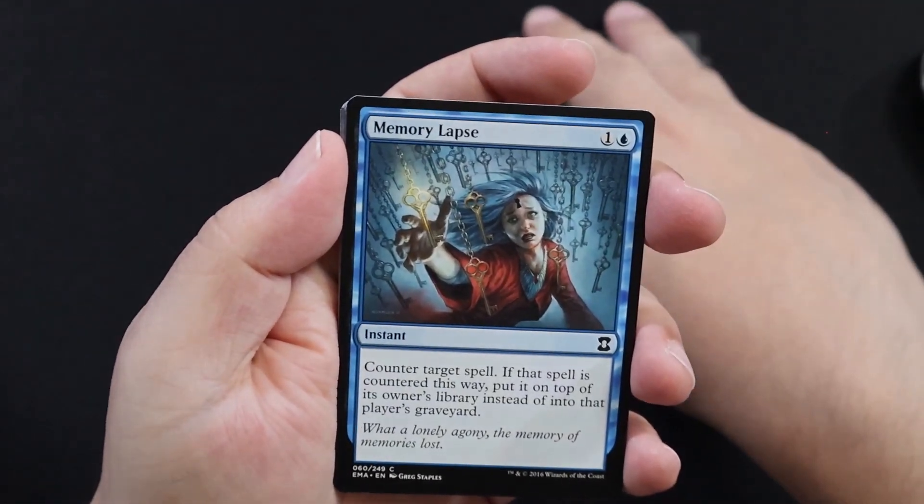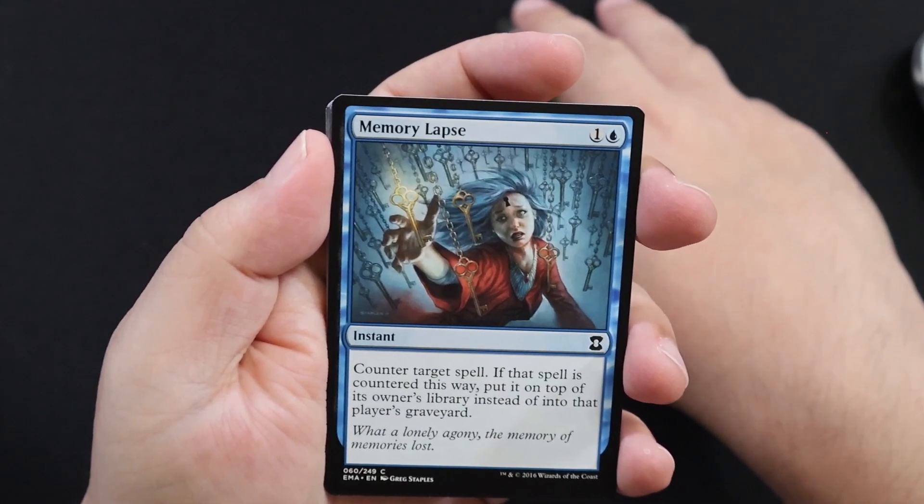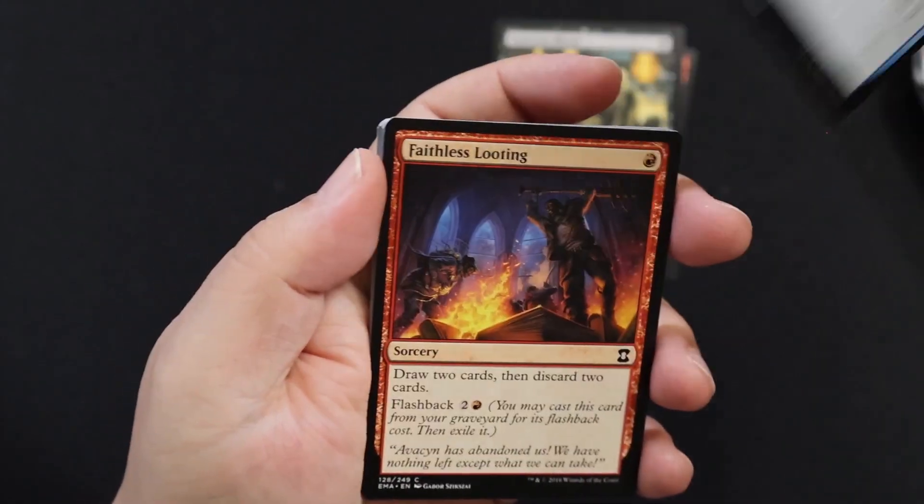Memory Lapse — my favorite blue counter target spell. If that spell is countered this way, put it on top of its owner's library instead of into that player's graveyard. So a counter — typical blue, which I enjoy.